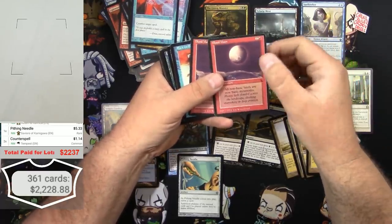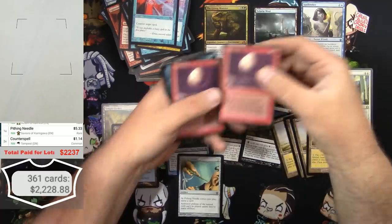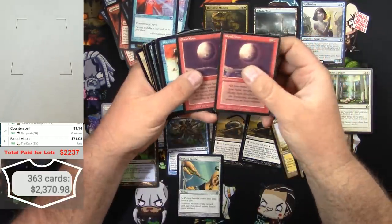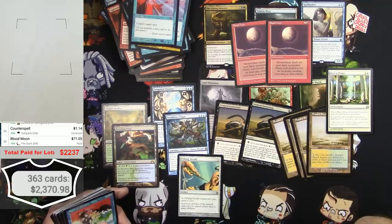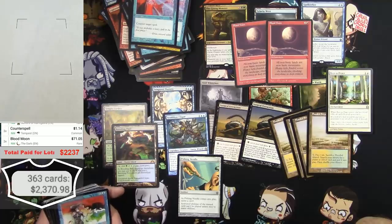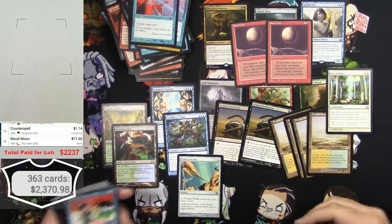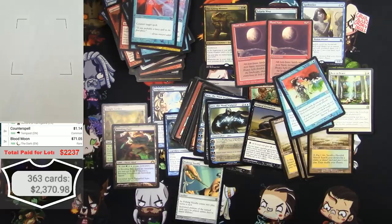This is great - scanning time. I see planeswalkers coming up next. $71 times 2. I definitely exceeded what I paid for the lot completely, with a lot left to go. There's a whole box in there that I had seen on the listing that I thought was gonna be the good stuff - we're not even to that yet. Back to Basics times 2 of those, and a freaking Jace the Mind Sculptor!